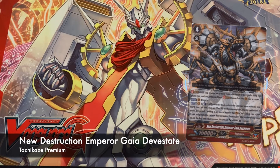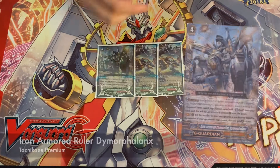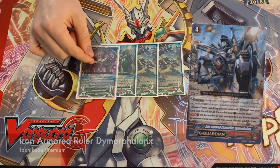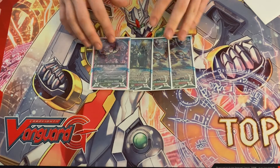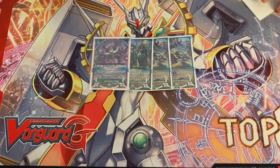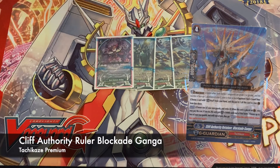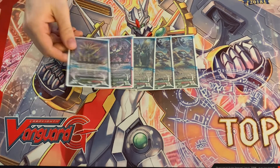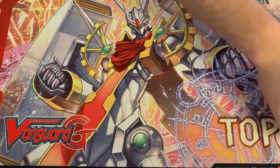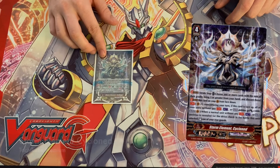We have two Gaia but we rarely go into him — the other strides are just way better. For G Guards, these are used to flip up G units and gain 10,000 shield when your opponent has open circles — just flip fodder. We have Dismal, of course, to make sure key pieces don't get targeted, especially if they're planning to swing over pieces we need for next turn. We also have another G Guardian where you retire one of your rear guards and they get the ability to be returned to hand.